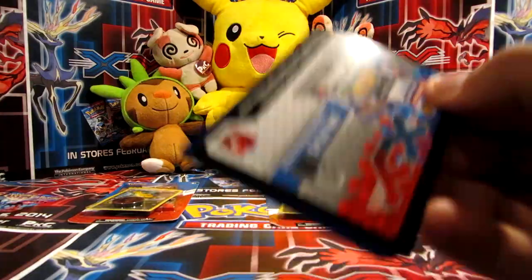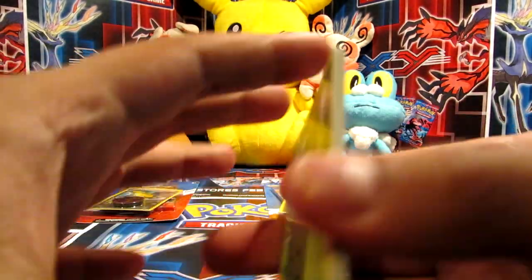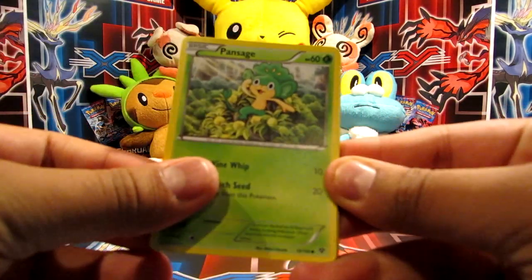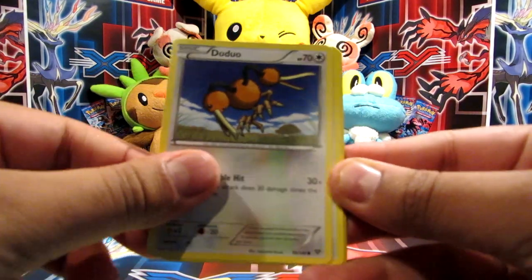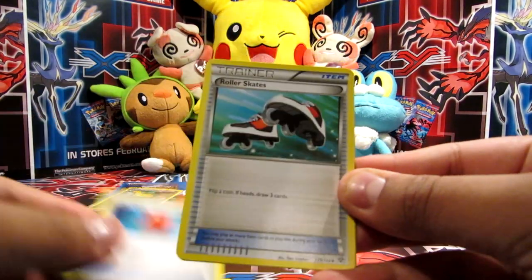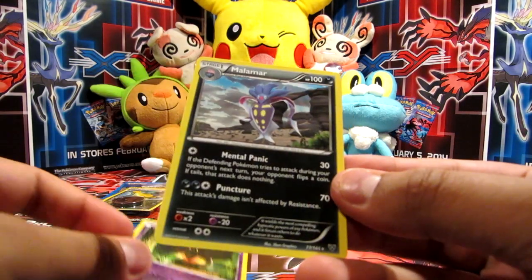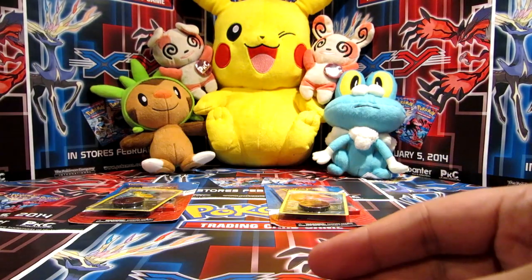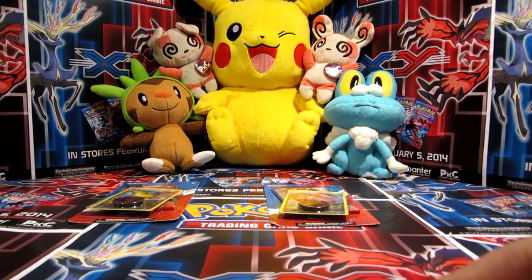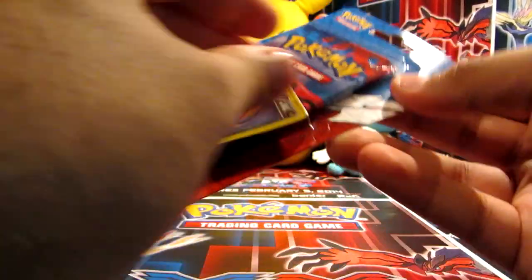Okay so we have Pansage, Staryu, Swirlix, Scatterbug, Doduo, Delcatty, Red Card, Roller Skates, a Pumpkaboo, a reverse, and a Malamar rare - which I think I might just need! I remember I needed like one random holographic rare which I didn't manage to get from the set for some reason, which doesn't happen commonly but you know, I guess it can happen.